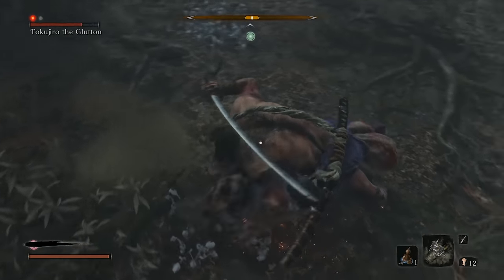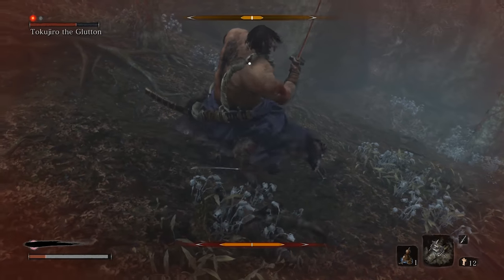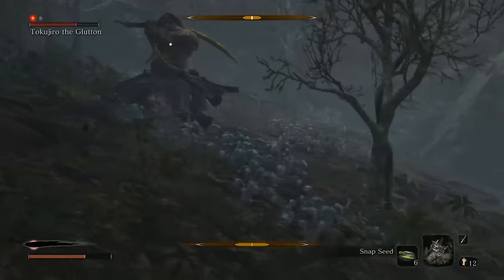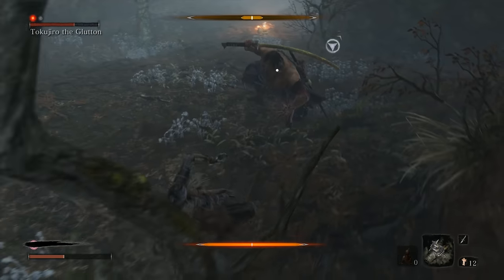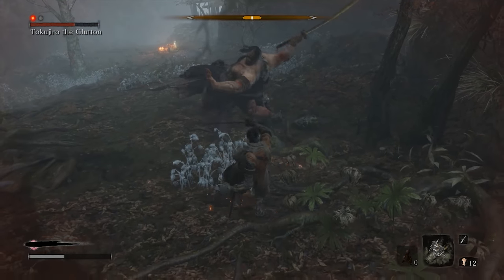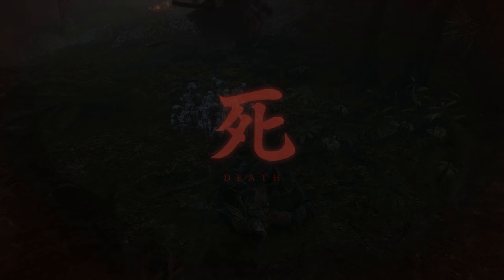Oh, this is a great attack for him to use — doesn't track very well, it leaves him so open. This might not be good. The other big difference between this and the Juzo the Drunkard fight is how small the space is that you have to fight this one. But not a lot of adds around aside from the monkeys, which you can deal with ahead of time. Hmm, that's a proper death.